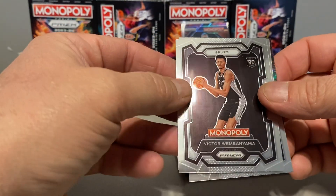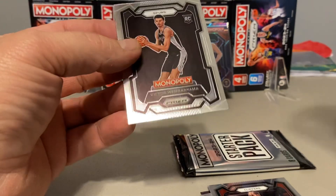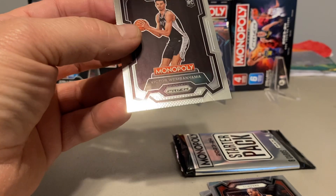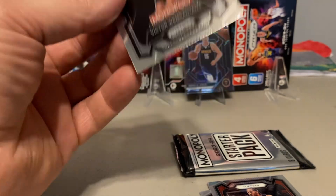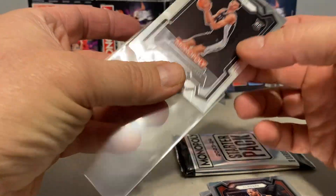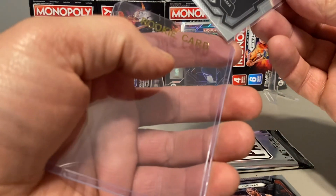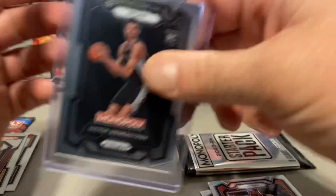So we'll do this one now. And bang — we got a Wemby right after that. We'll take it. Beautiful. There's another one. Oh yes! All right. Awesome. Well, that just paid for the box, I think. Right close to it.